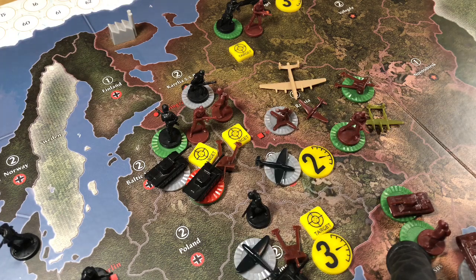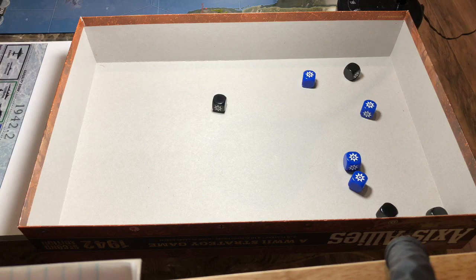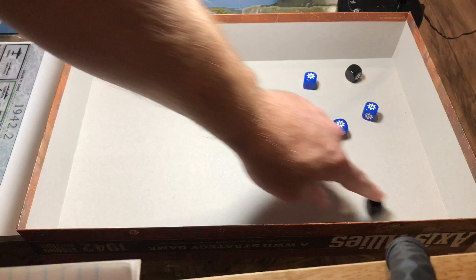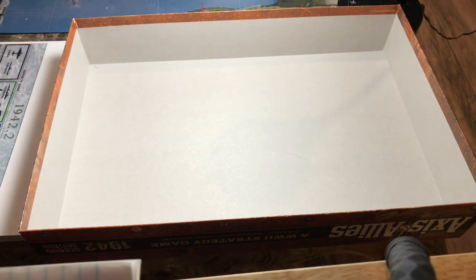The first battle is in Belarusia, where 4 infantry and 11 tanks face 1 Russian infantry and 1 artillery. Rolling 5 blue tank dice and 4 black infantry dice — all 5 blue dice hit and all black dice missed. The Russian infantry and artillery have been destroyed. Return fire with 2 green dice — both misses. The Battle of Belarusia is a landslide.